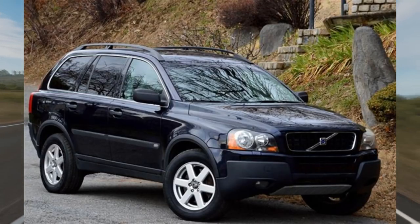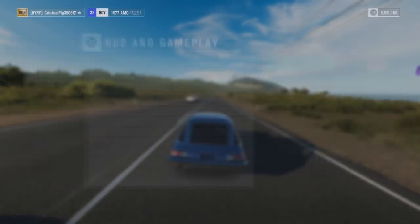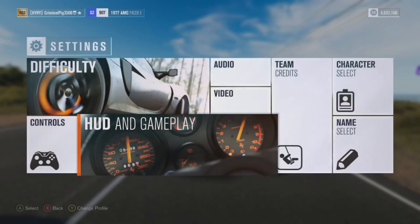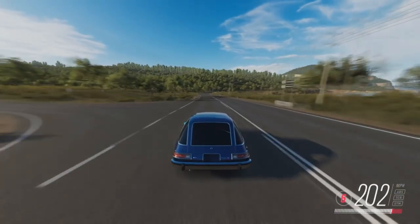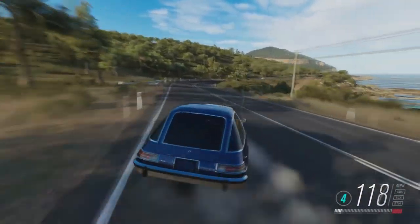Having a Volvo XC90 in Forza Horizon 4 would be nice — attach the trailer and just drive to a drift track. It'd be really fun and you'd be able to do a lot of cool stuff with them. All they'd really need to do is get licensing for trailers, and that should pretty much be it.